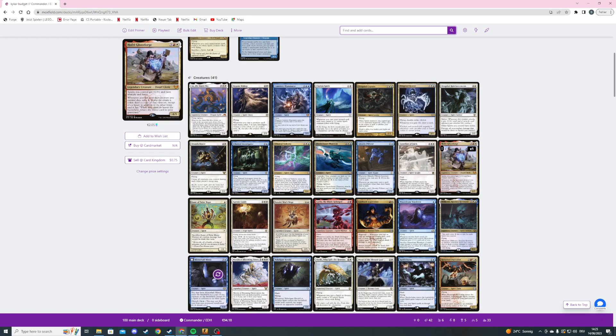Hofri also says: whenever another non-token creature you control dies, exile it. If you do, create a token that's a copy of that creature except it's a spirit in addition to other types, and it has 'when this creature leaves the battlefield, return the exiled card to your graveyard.' Then we're playing Kami of False Hope — basically the Spore Frog in white.